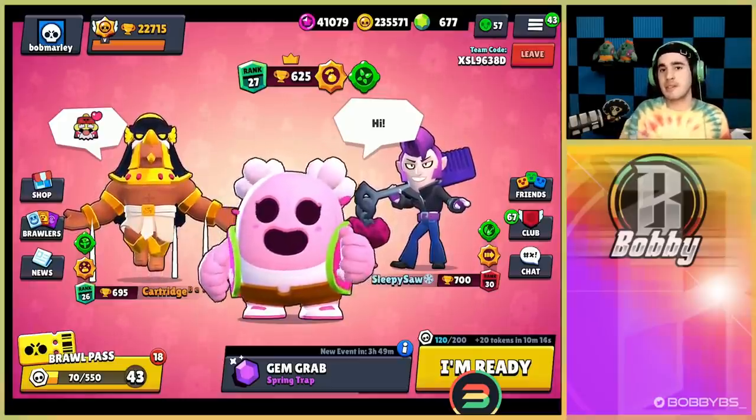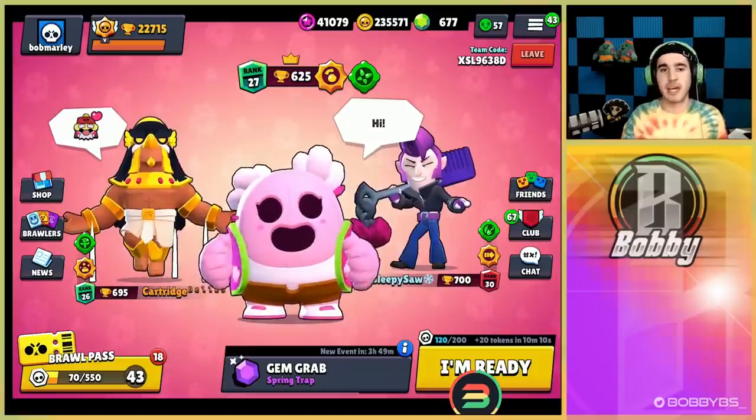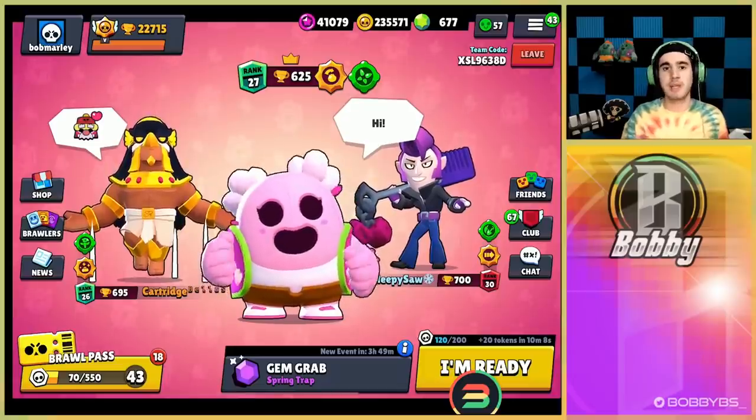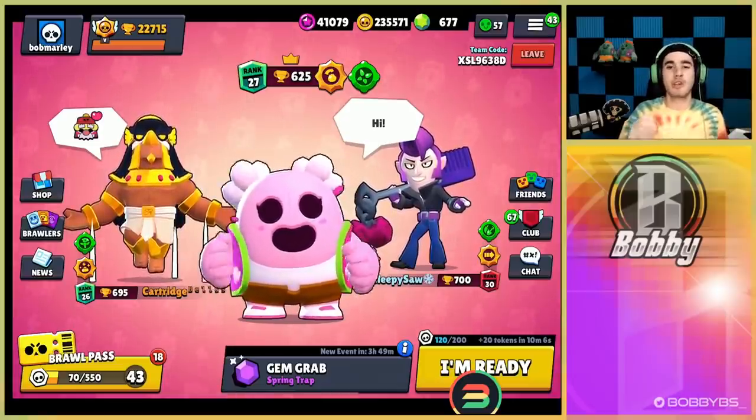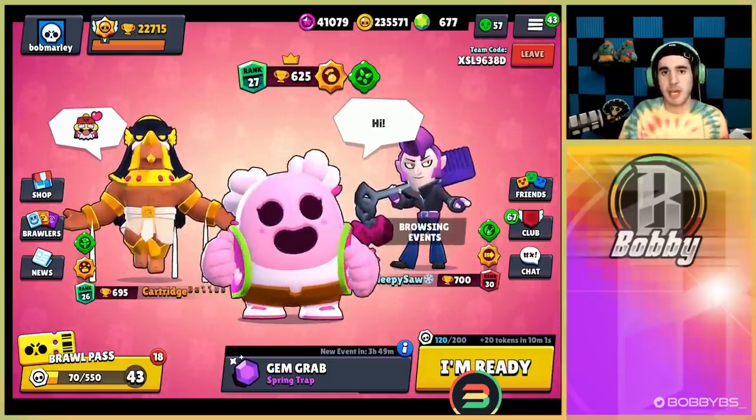What we're gonna be talking about today is the easiest brawler to win a lane with or just absolutely shred through a team with, and that is going to be Spike. Spike's been getting little buffs here and there, and the recent curveball star power has made him super easy to play even for casual Spike players. With that being said, let's hop into some games.